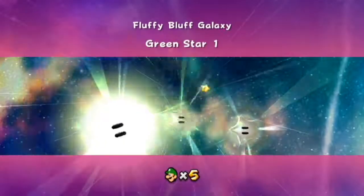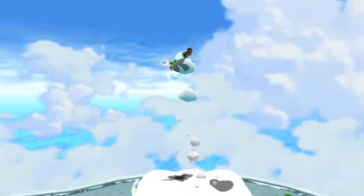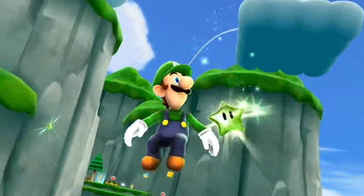Now to the Fluffy Bluff Galaxy. Star number one. It's right above you, so get a cloud flower, head back to the beginning, and backflip and use clouds to get up to the star. It's pretty high up there. And there you go, you got the star.